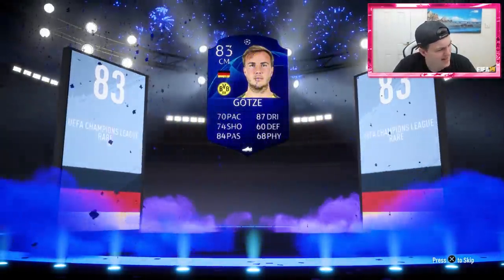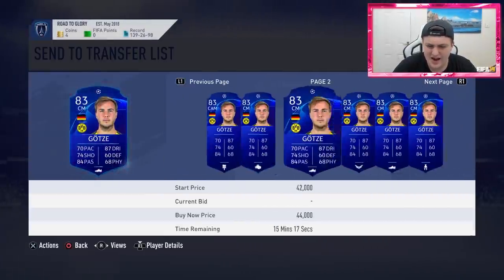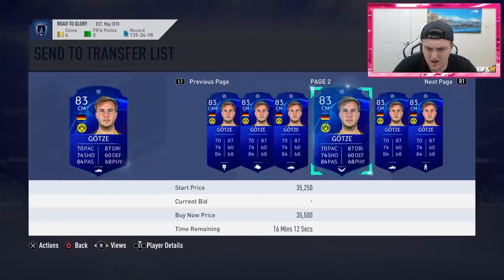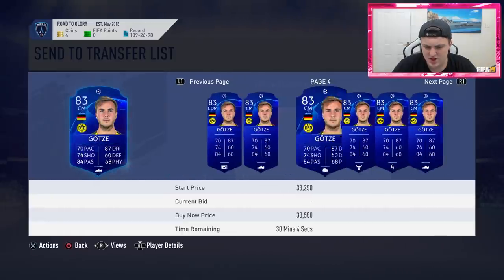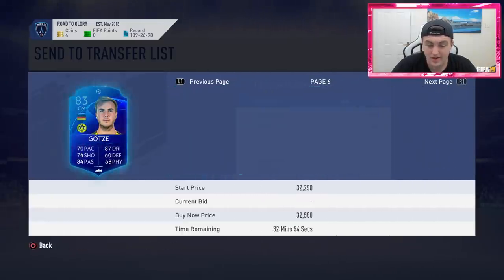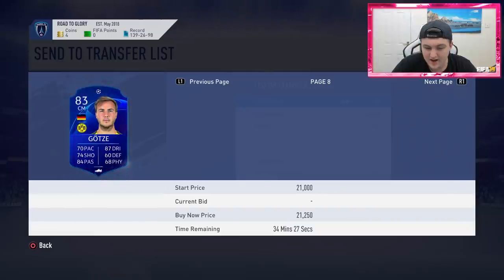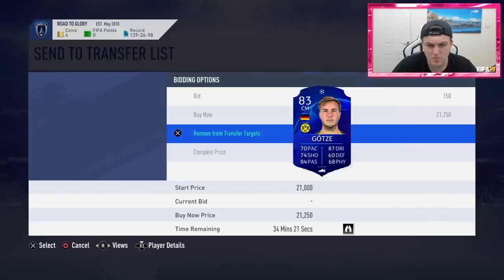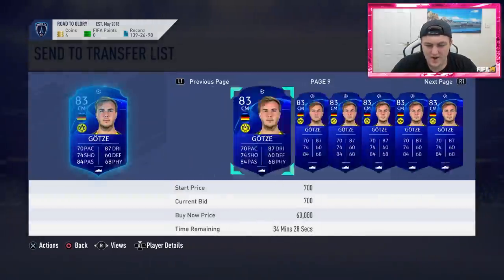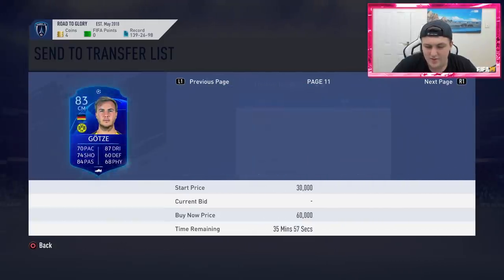He's apparently 30,000 coins on PlayStation — why is he 30k on PlayStation? He's 5k on Xbox and 30,000 coins on PlayStation. I am no longer upset. He's actually like 20,000 coins. Why is someone listed up for 21,000 coins? I might try and get like 10,000 coins for him, and then we broke even on the SBC.